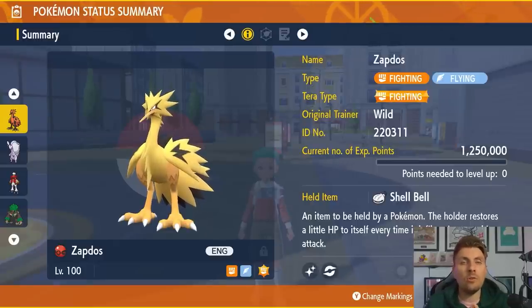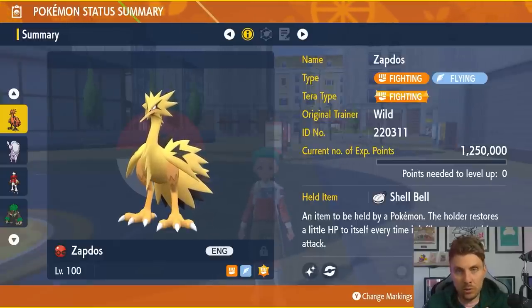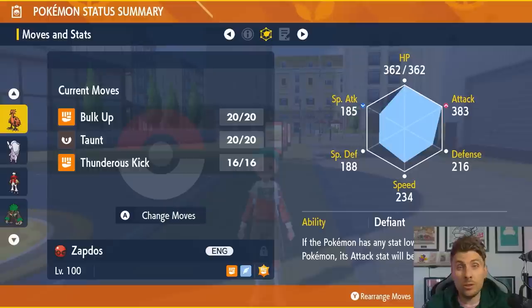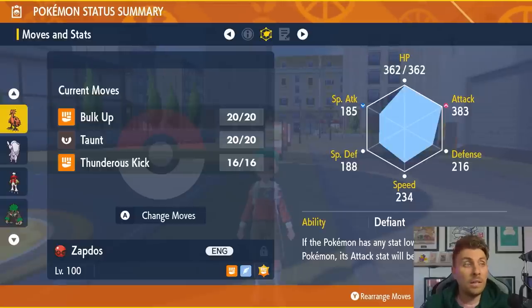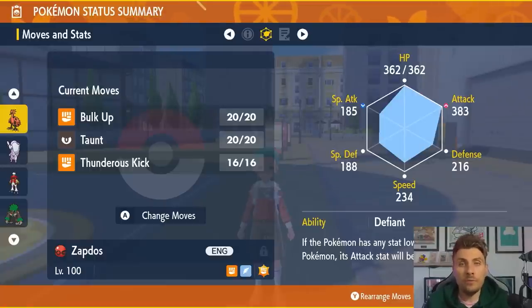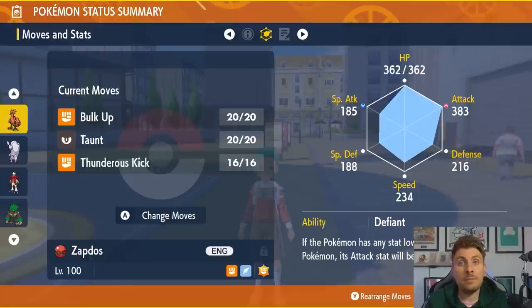The main thing to watch out for on Chesnaught's set is Stone Edge — it will be neutral before you Terastallize and still has the potential to do good damage. The moveset for Galarian Zapdos is only three moves: Bulk Up, Taunt, and Thunderous Kick. The basic premise is to go for Taunt on turn one to prevent Chesnaught from setting up Iron Defense, Bulk Up, or Curse.